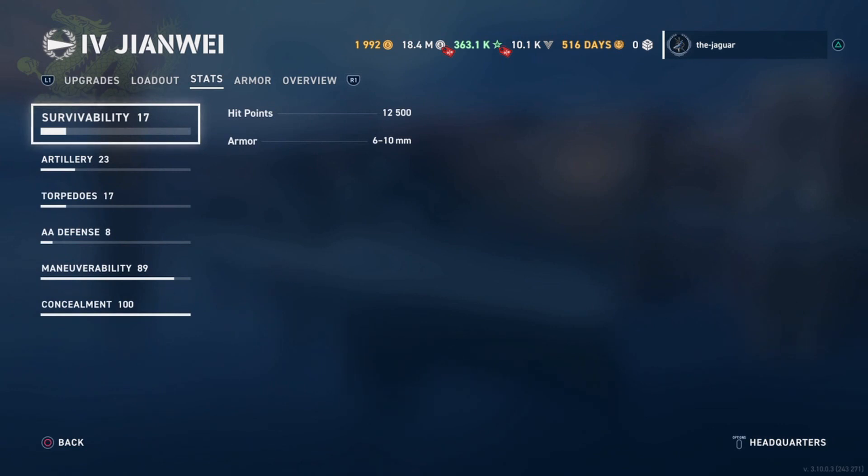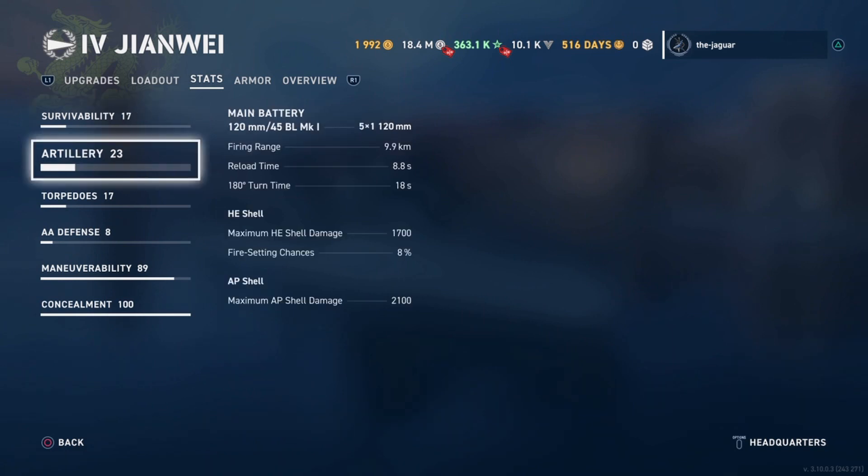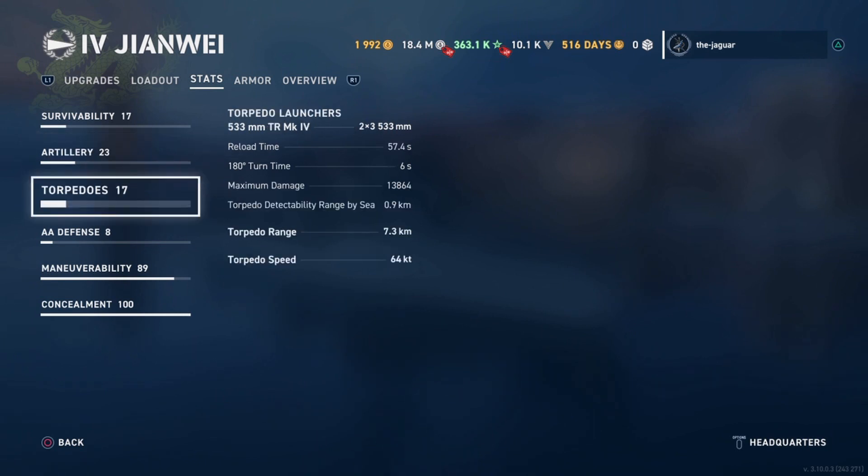As far as survivability, hit points are 12,500 and armor is 6 to 10 millimeters. As for the artillery, there are five guns with a firing range of 9.9 kilometers and a reload time of 8.8 seconds. HE shell damage is 1,700 with an 8% chance of fire; AP shell damage is 2,100. As for the torpedoes, you have two triple launchers with a reload time of 57.4 seconds, maximum damage of 13,864, torpedo range of 7.3 kilometers, and a speed of 64 knots.